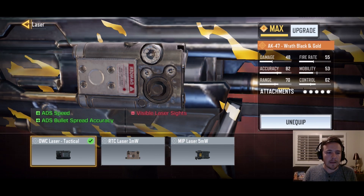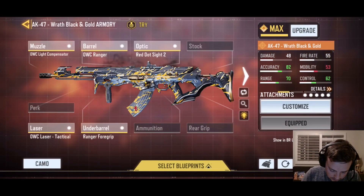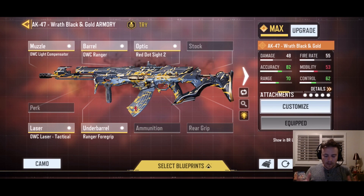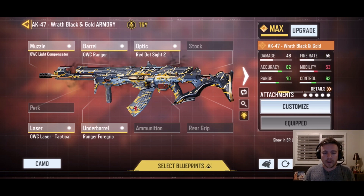The laser also gives you ADS bullet spread accuracy, just like the barrel. This build is great for beginner players, but a lot of pro players use it too. I see a ton of people on the competitive Battle Royale side with these attachments. As you can see in my world record videos, I use this exact loadout — you can watch and see how accurate it is.